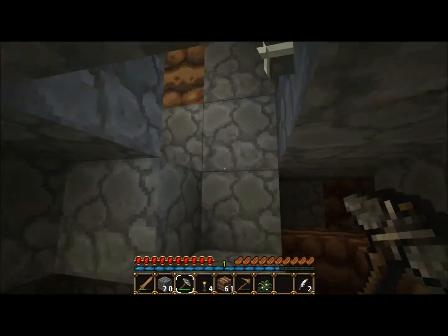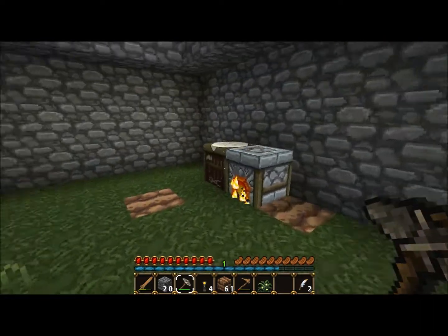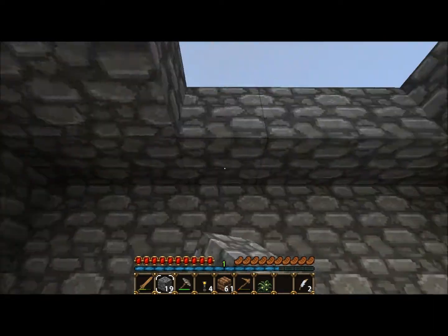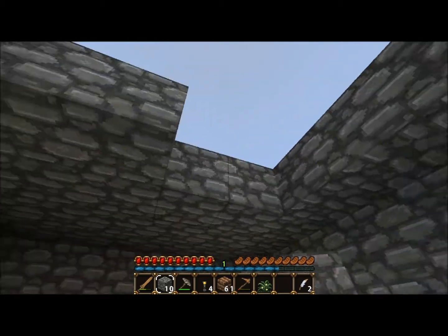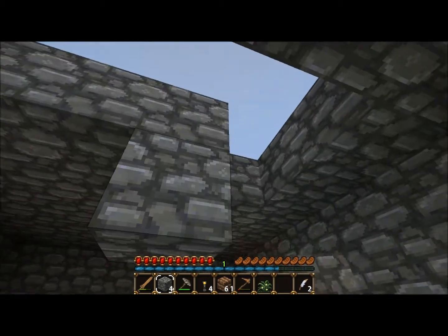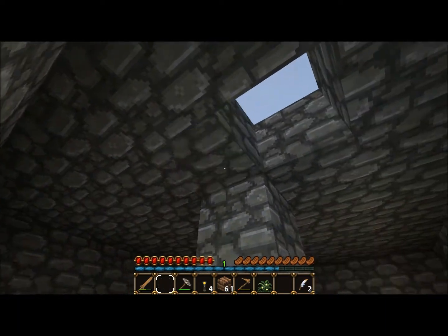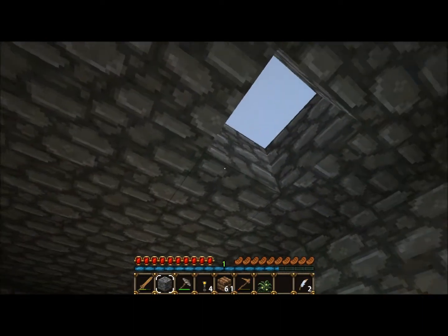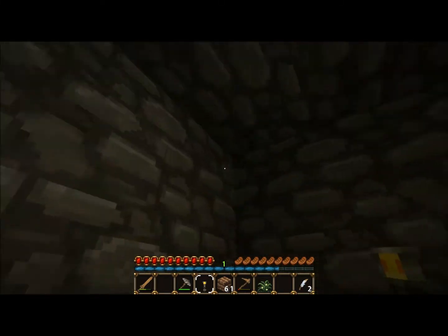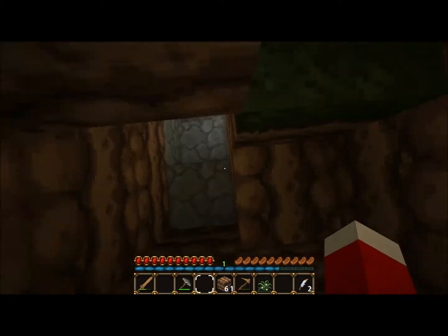So let's just go finish off the roof and then we can decorate. At least it's not normal stone, otherwise that would have screwed me. There we go. Nice secure home. Need some torches and we're going to add the door. Stupid hole.